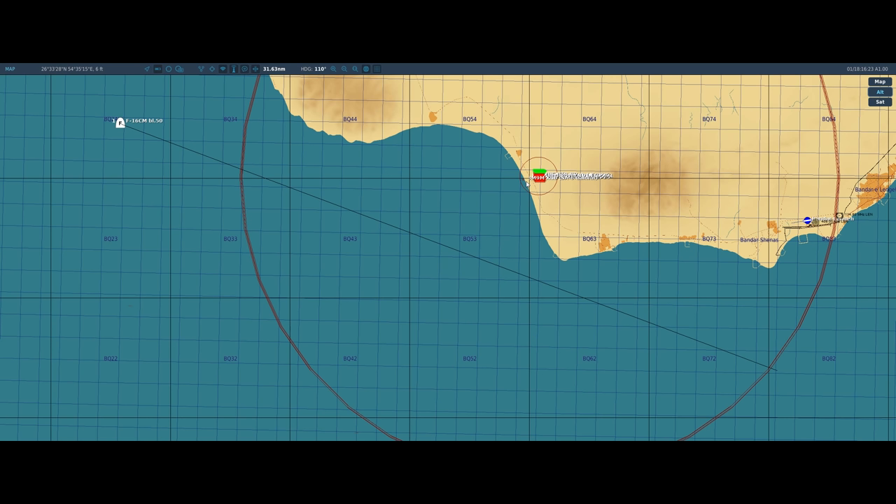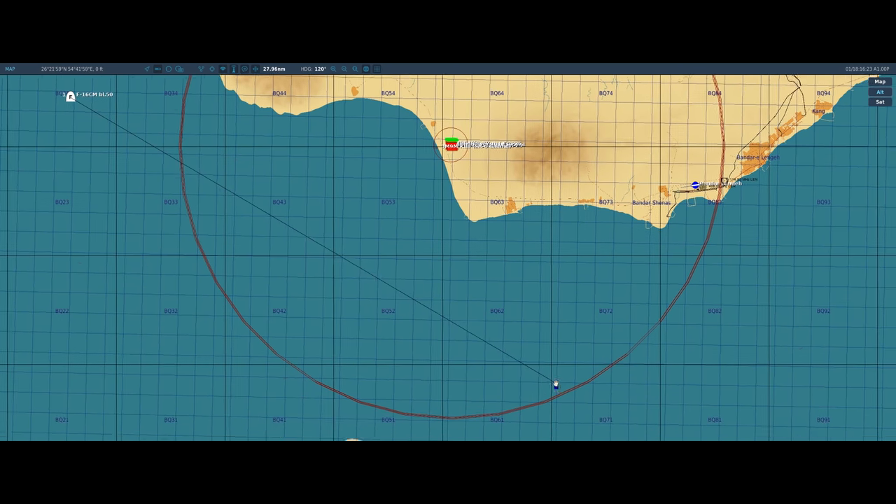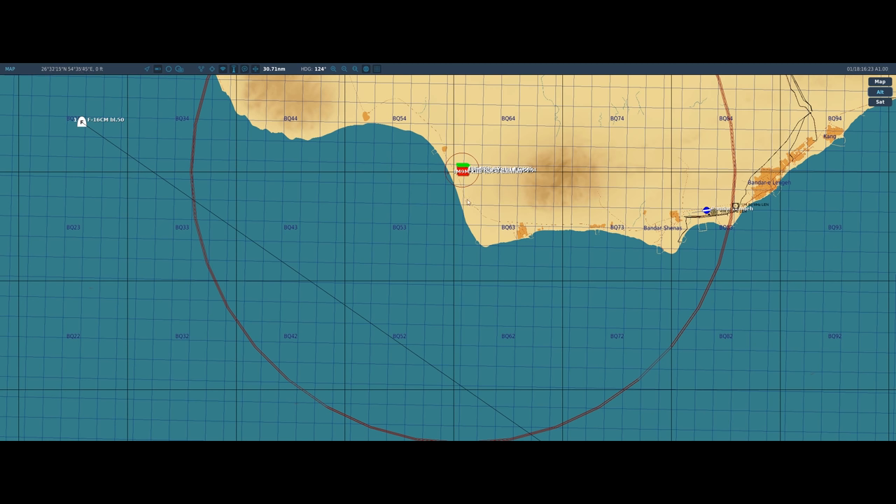First thing we want to do when we see a SAM launch — especially with higher-numbered SAMs, SA-6 and above, even Hawk batteries — is beam that missile. That means flying exactly perpendicular to the flight path of the missile. We want to follow that beaming vector, making sure that as that missile comes up to intercept us it's turning the entire time, all of its control surfaces deflecting. As much control surface deflection as we can get, the better — that increases drag and kills the missile's energy as quickly as possible.